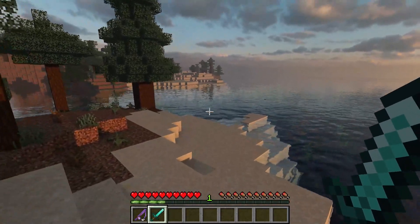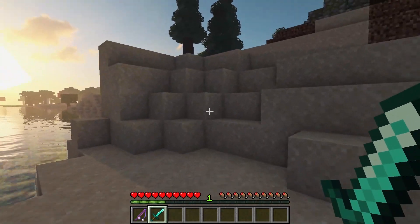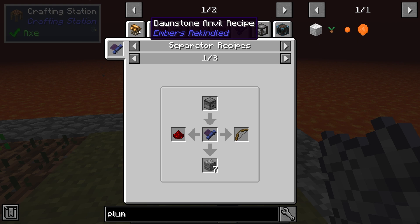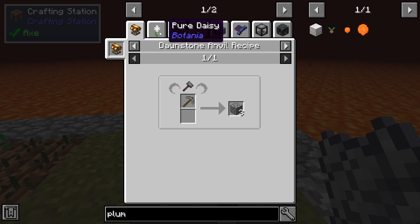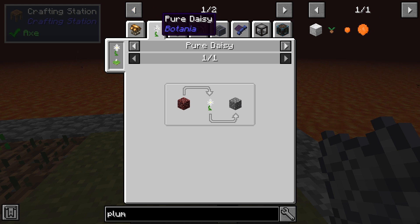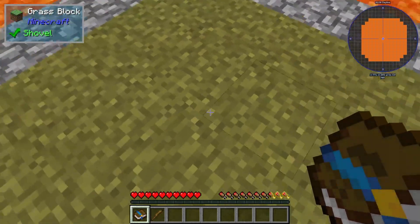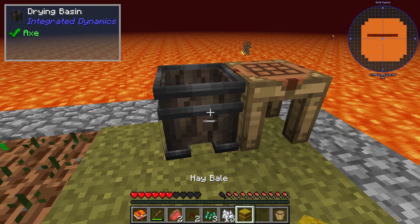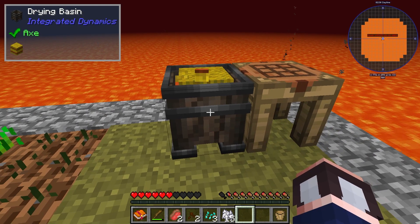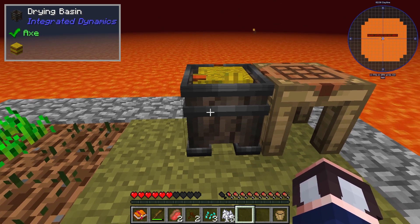Vanilla Minecraft is relatively easy for most players, and there are a ton of resources available around the world. But if you're looking for a new type of challenge, then let's talk about the Volcano Block Mod Pack, which forces players to complete quests to progress in the map. You're surrounded by a fiery sea of lava on a small island with almost no resources. Whether you're enjoying the challenges alone or with friends, this pack creates an enjoyable and challenging gameplay experience for everyone.